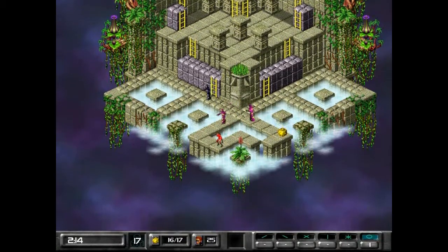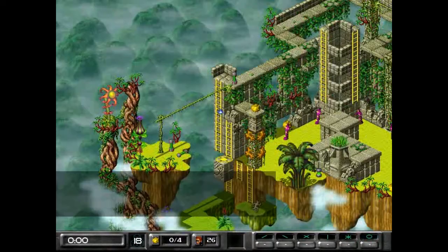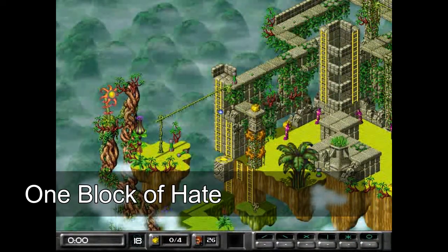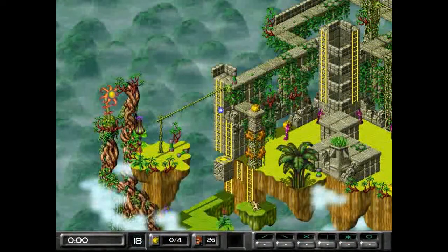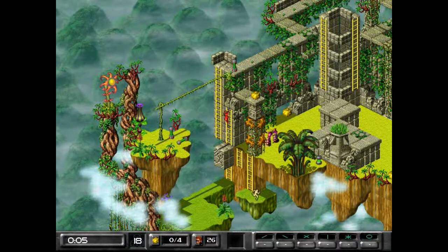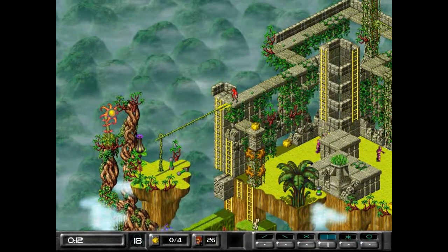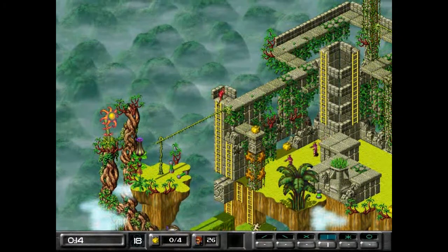Let me try to herd them in this direction so that I have free access to that gold over there. The bombs look like they're intended to help you with the monks and get them. That was close. Looks like that bottom area is completely not accessible.